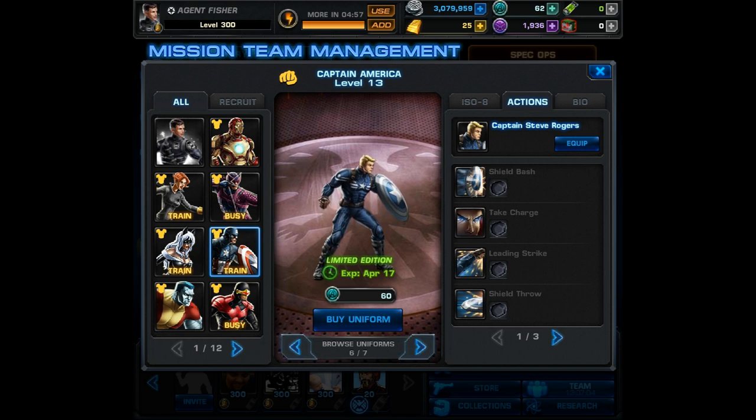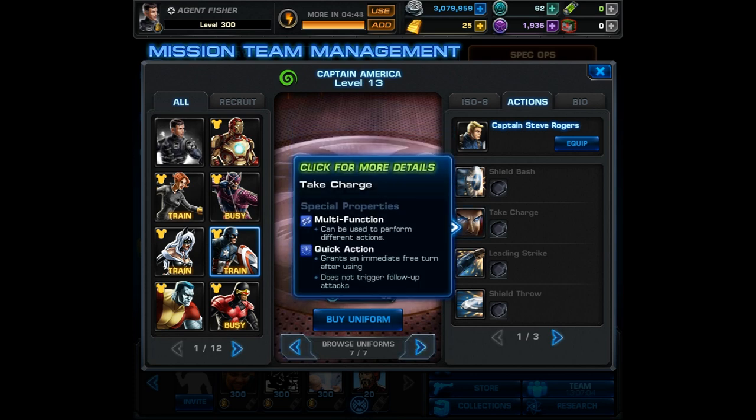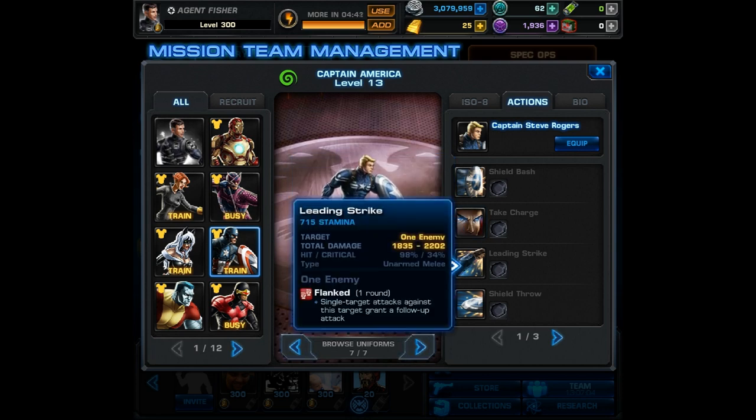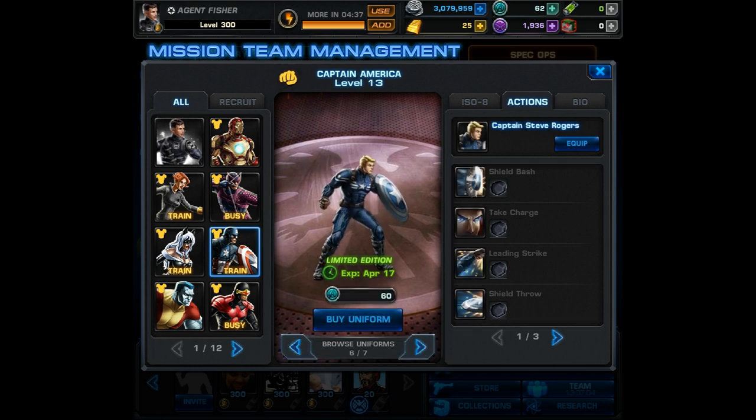What is up YouTube, it's Kingfisher745 and in this video we're going to take a look at the new alternate costume for Captain America. The Captain Steve Rogers costume is only available till April 17th. It comes in both the scrapper and tactician class for 60 command points, so if you don't have enough I recommend you start farming — you have until April 17th.